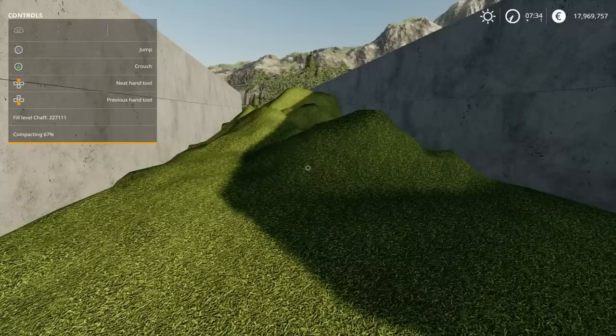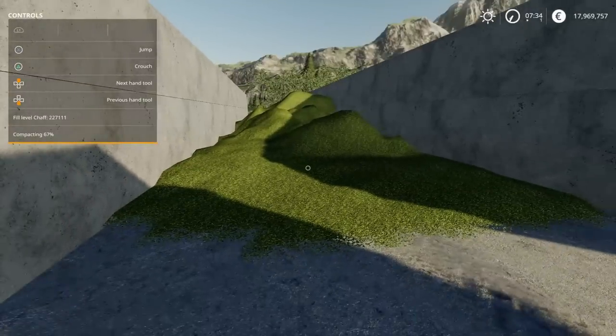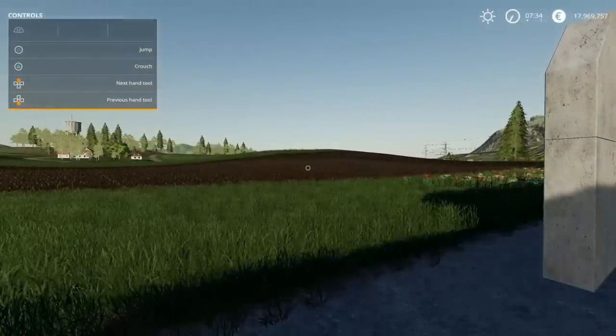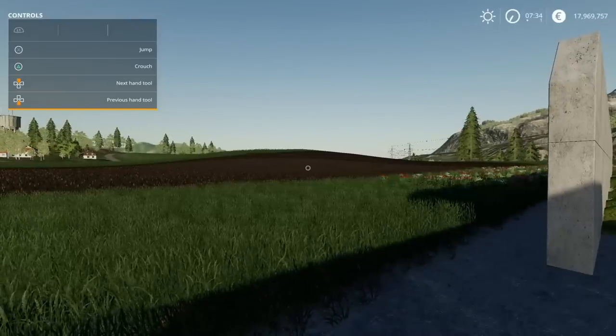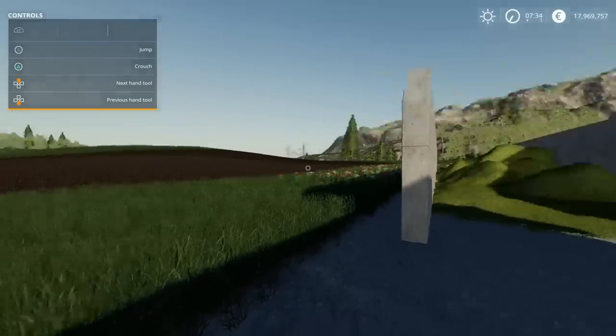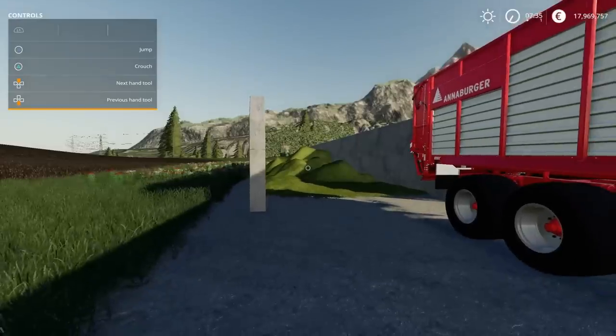I haven't compacted it really, just where I've been driving over bringing it in. If you're new to all this: what you do is go over the material with vehicles, levelers, compactors — there are different ways of doing it. Compact it to 100%, then blanket it so it gets covered, and it ferments to 100%. Then you unblanket it and you've got silage. You can also make silage bales — that's the other way. So 227,111 litres is what we got from the green corn, not quite ready to harvest. Next we'll skip forward and do the test again on ready-to-harvest to see if we get more or less.